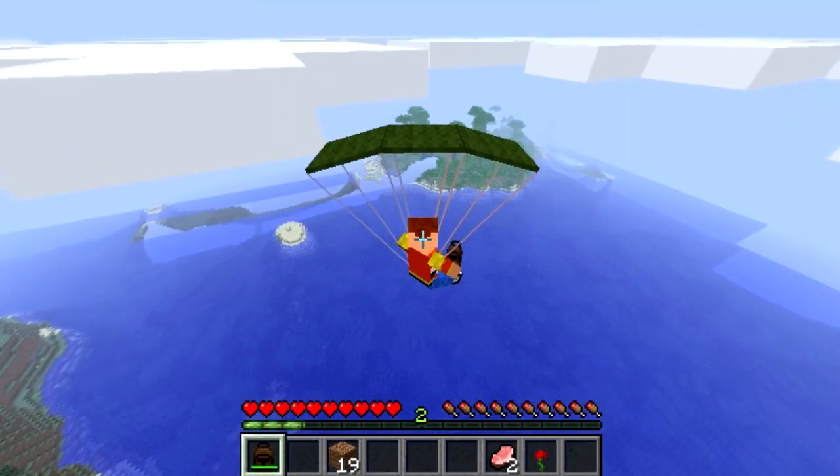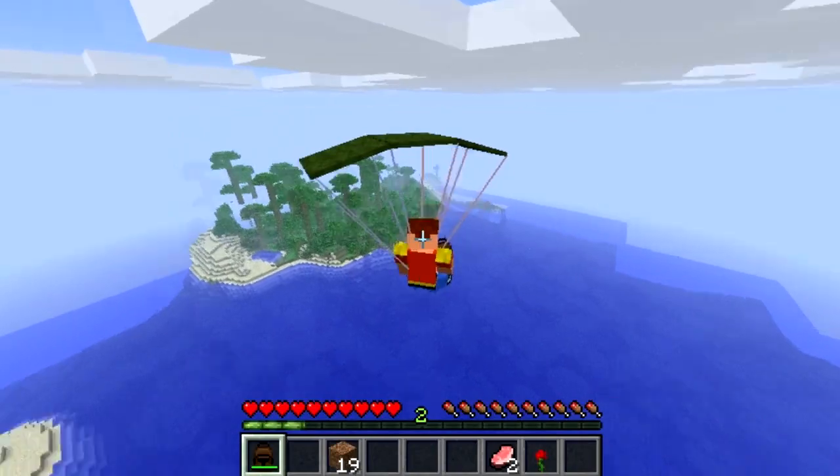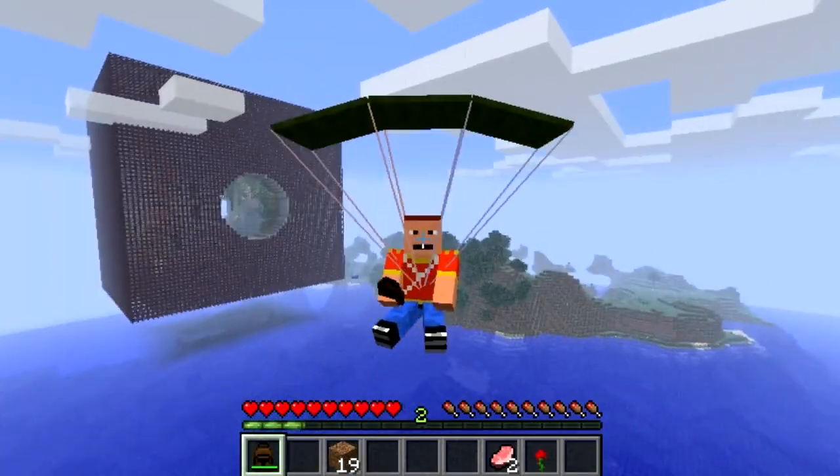This time we have a green one — it varies on what color you get. I've had a white one, a red one, a brown one, and all sorts of different colors. Look at the strings — the strings really make it that extra bit better. They make the mod stand out. Look how awesome this looks, like a man on a parachute!